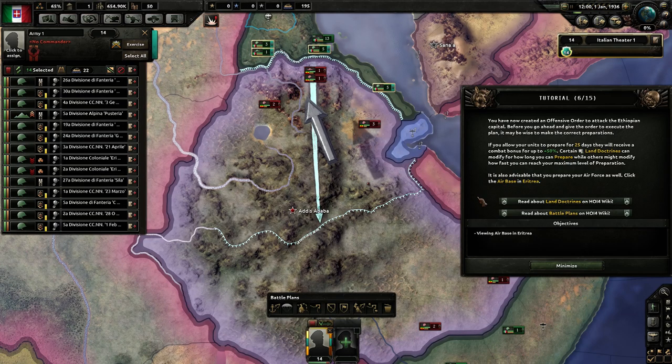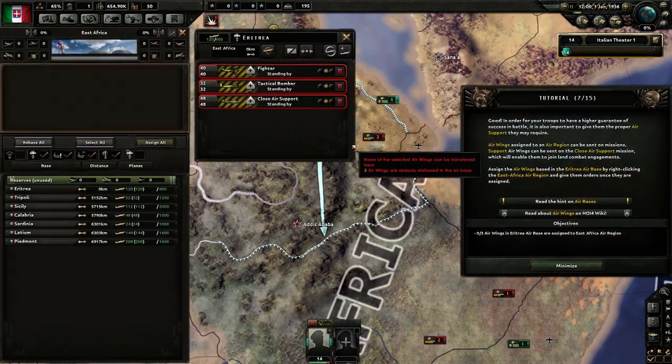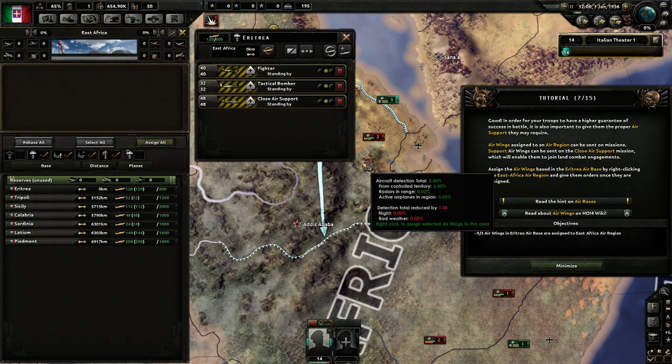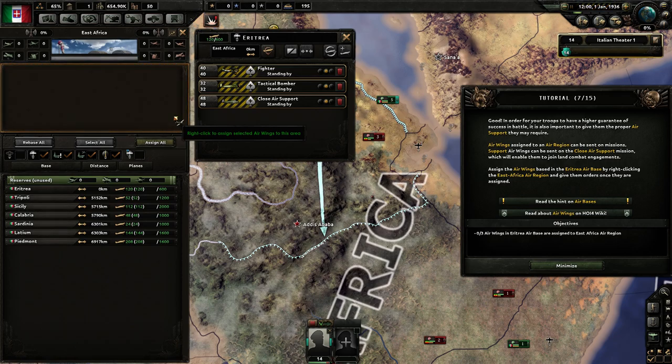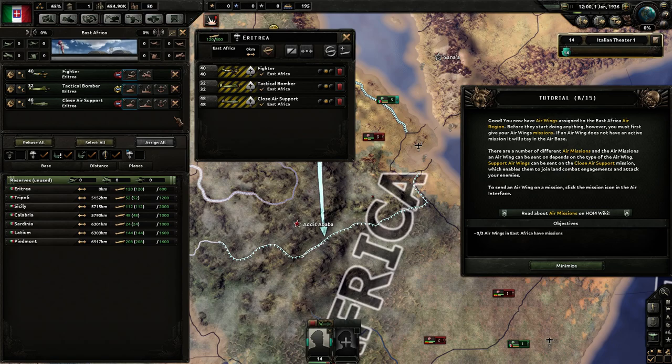It is also advisable to prepare your air force. Click the air base in Eritrea. In order for your troops to have a guarantee of high success in battle, it is important to give them proper air support. Air wings assigned to an air region can be sent on missions — support air wings can be sent on close air support missions, which enable them to join land combat engagements. Assign the air wings in the Eritrea base by right-clicking the East African air region, then give them orders once assigned. You now have your air wings assigned to the East Africa air region. Before they start doing anything, you must give them missions — if an air wing does not have an active mission, it will stay in the air base.